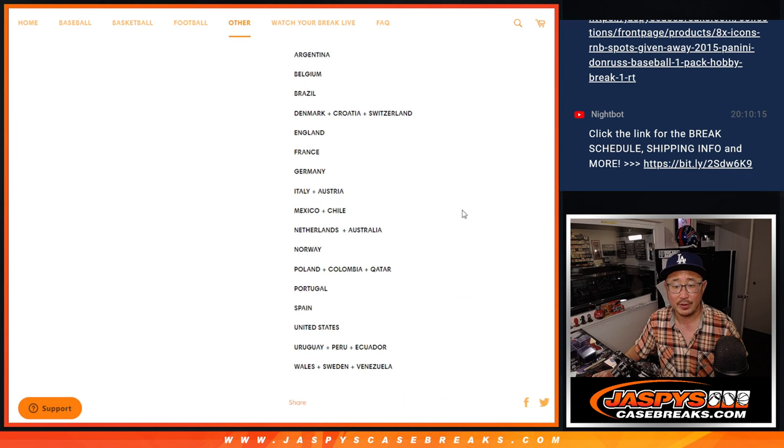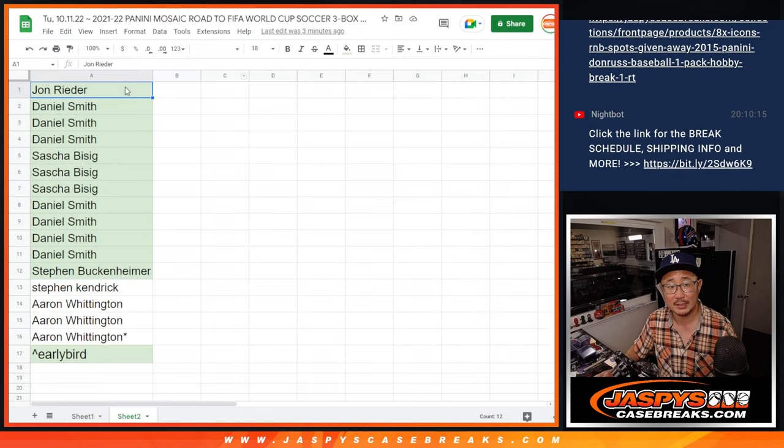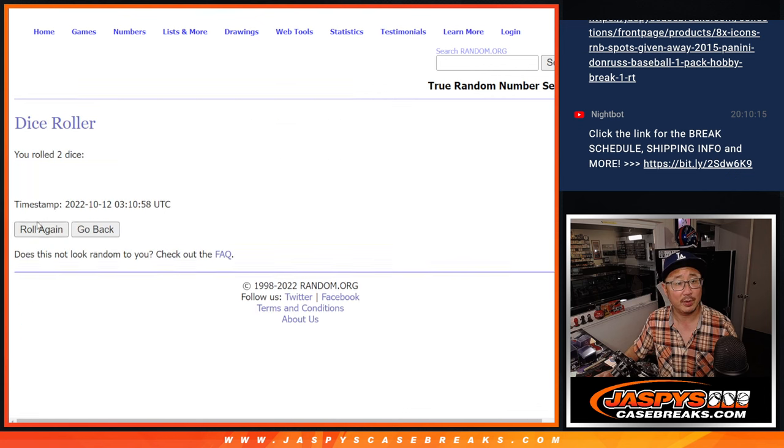There are the teams right there with the combos. And if you're one of the first 12 purchasing spots, you get a chance at an extra spot. So let's do that randomizer — let's roll it and randomize it.